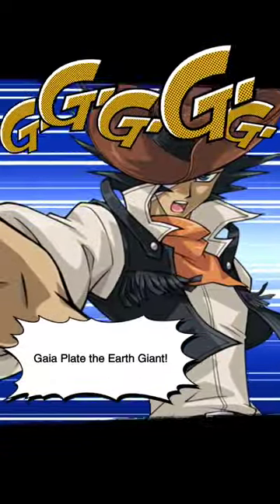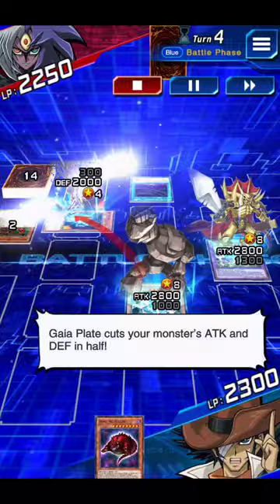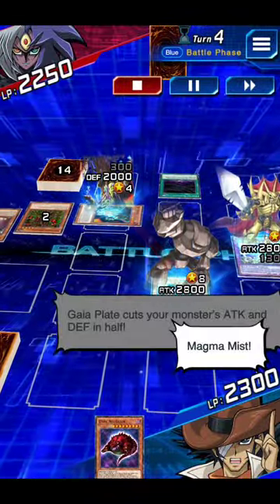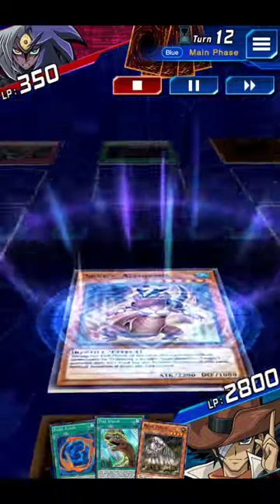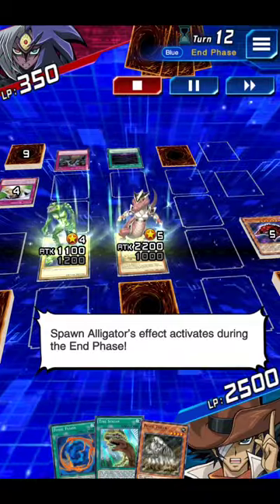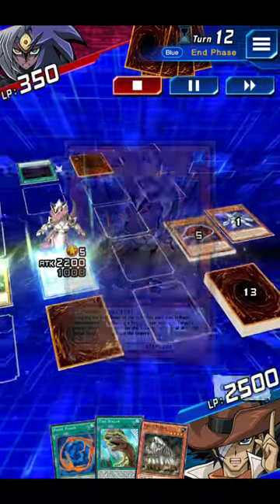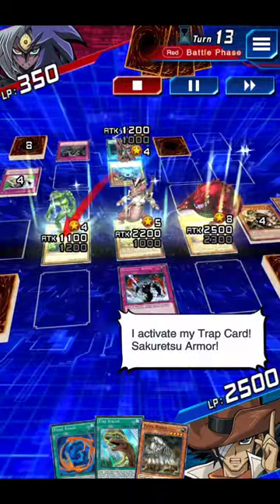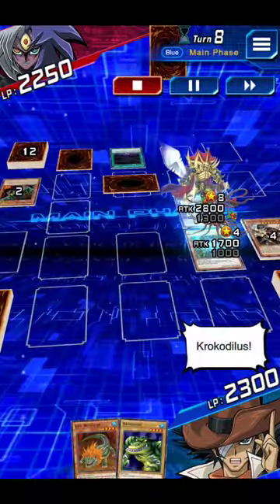Gaia Plate the Earth Giant! Gaia Plate cuts your monster's attack and defense points in half! Magma missed! Spawn Alligator! Spawn Alligator's effect activates during the end phase — it revives one of the monsters used to tribute summon! Dark Alligator! I activate my trap card, Sakuretsu Armor! Crocodilus!